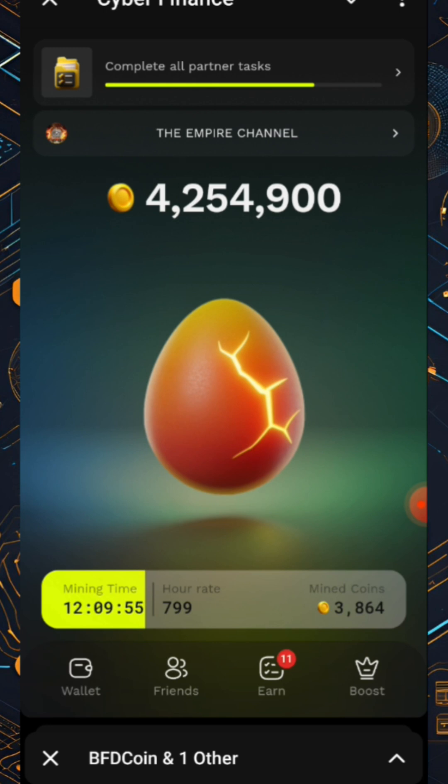I'll actually walk away with 799 — that's what I'm mining per hour, 799 coins per hour. So far I've mined 3,867 coins. I'll simply come back here. You can see this yellowish bar — it's actually moving to the right.